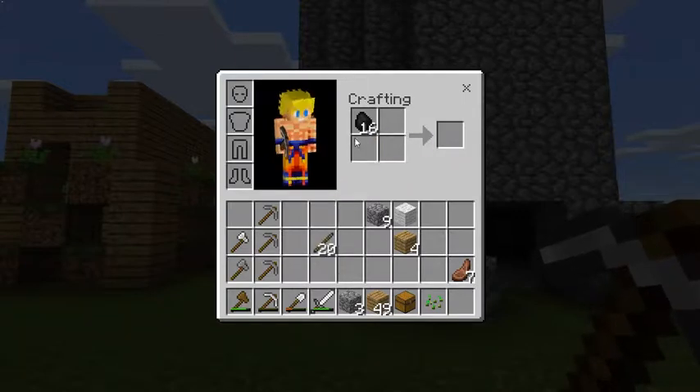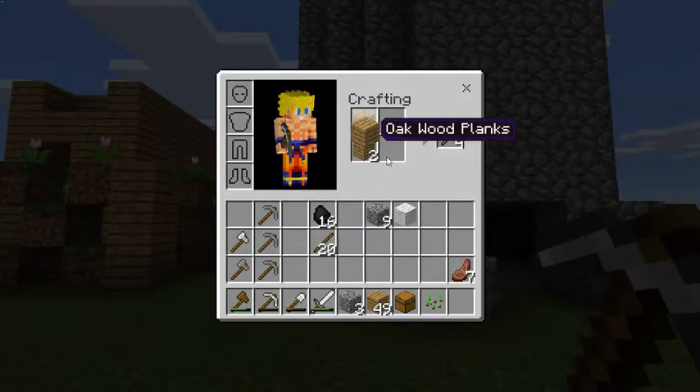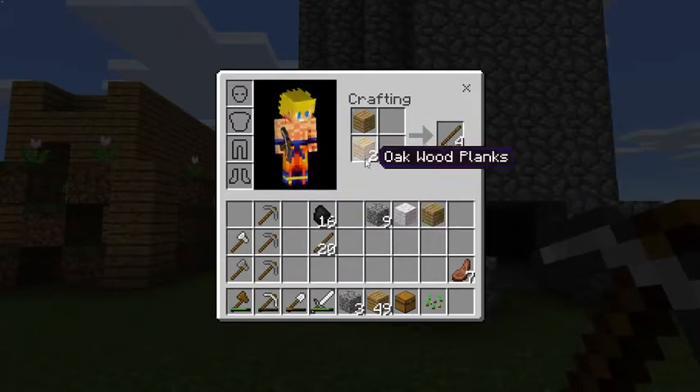I'm going to go into a little more detail in this video, just in case you guys don't know where to find coal or how to get it. We are going to go find some. As for the sticks, all you guys need to do is go like that — you don't even need your crafting bench for it, which is awesome.